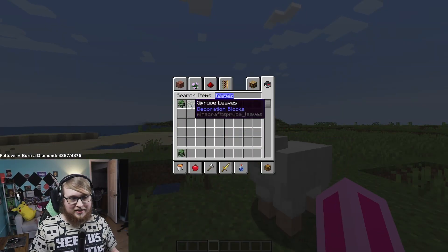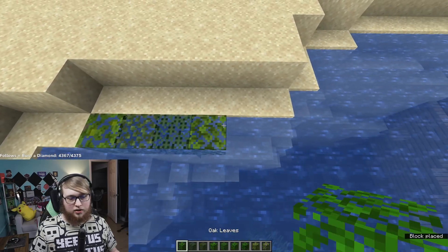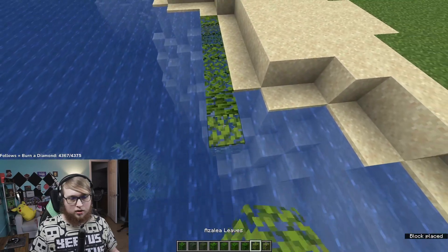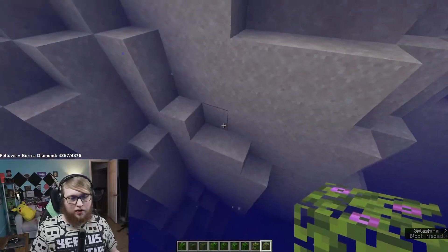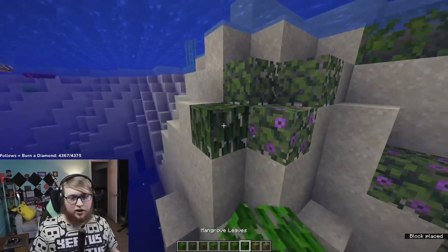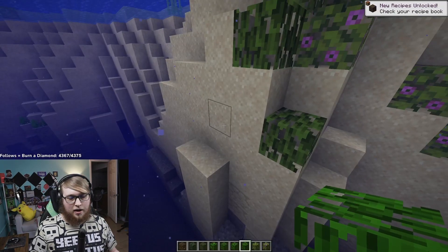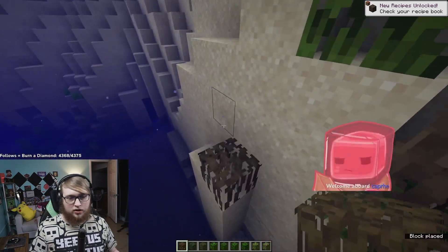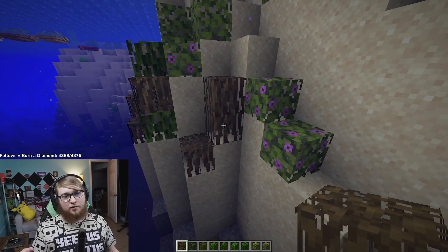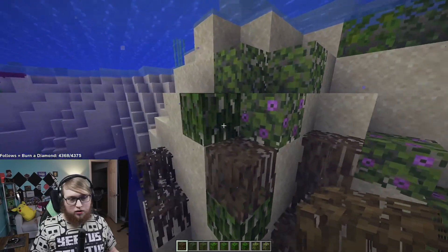Another thing I saw that I was super hyped for — leaves, all kinds of leaves, can now be waterlogged. Underwater they don't look horrendous, they're just waterlogged. I was wondering about the flowering azaleas — yeah, they work just fine. So that is great. Exact parity with how the mangrove roots work. So the mangrove roots working last snapshot — Mojang must have been like, yeah everybody loves this idea, let's do the leaves. I am thrilled for waterlogged leaves now.